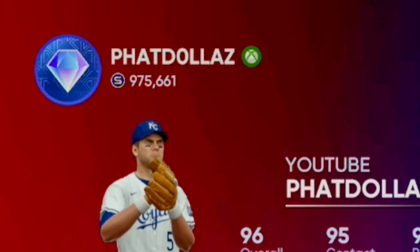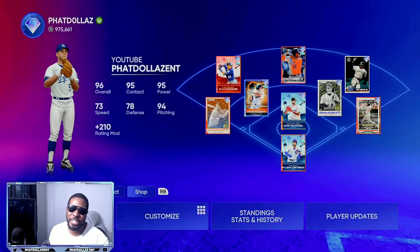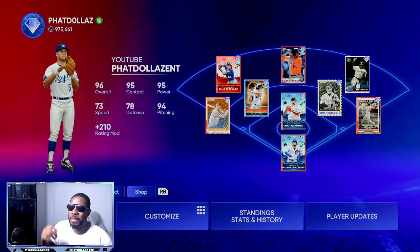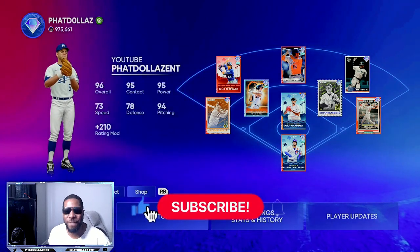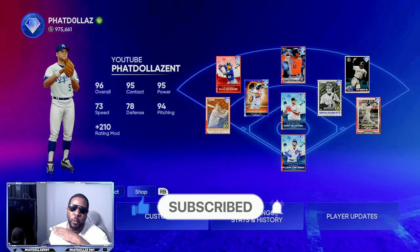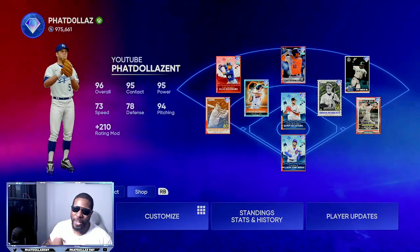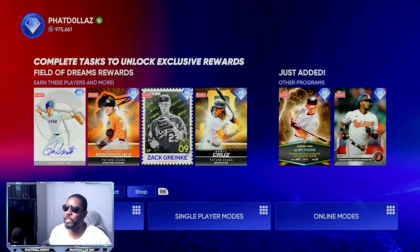So if you look in the top left corner, you can see I have 975,661 stubs. I still have about 350,000 to 500,000 worth of investments in my inventory, but that's not what this video is about. If you want to know more about investing and selling off a hype, hit that subscribe button right below. I stream four days a week — you can ask me any question and get the free Discord link where all the stub making members are at.